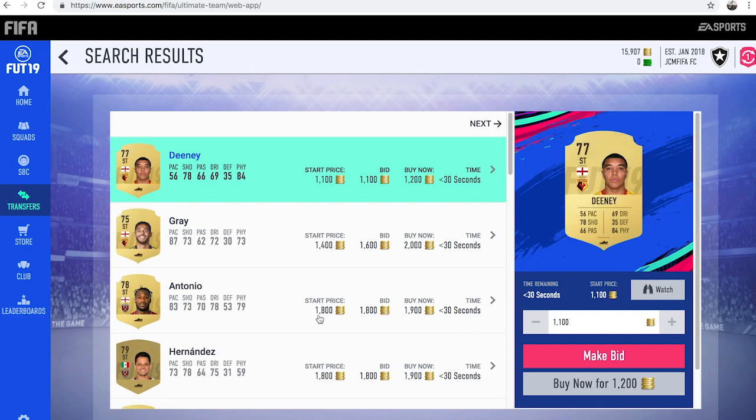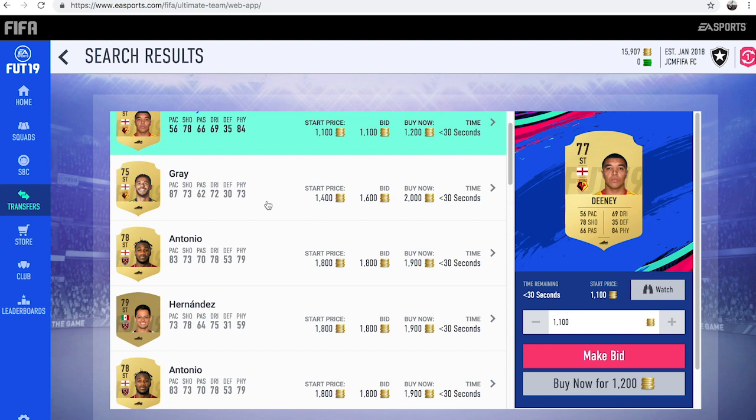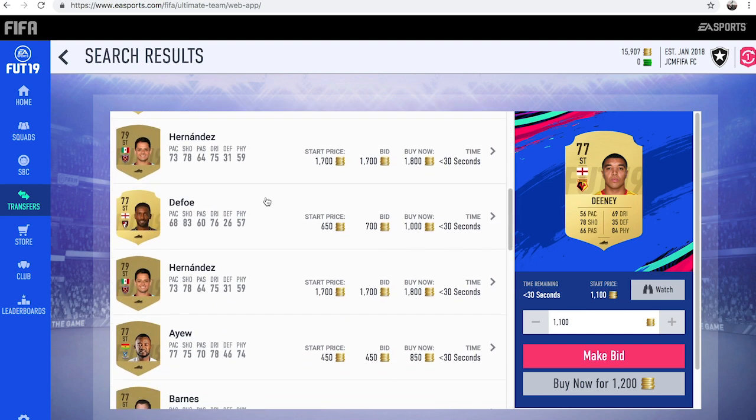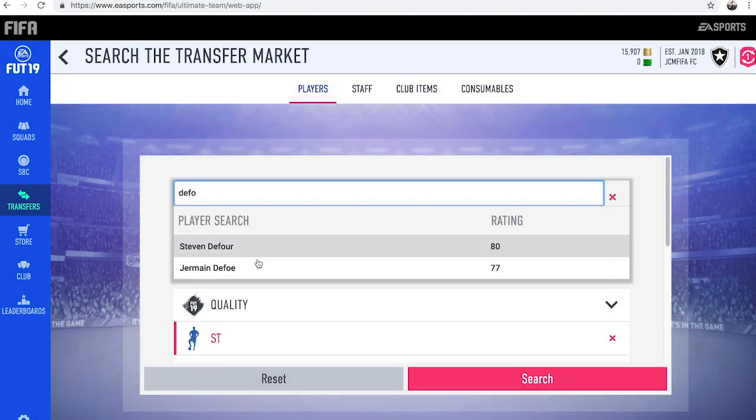What you're looking for is overpowered players you think would be good in different positions. So for example there we've got Gray who would be good as a CAM, we've got Antonio there who could potentially be good as a CAM, and then Defoe. So we're going to search for these players now on the transfer market.